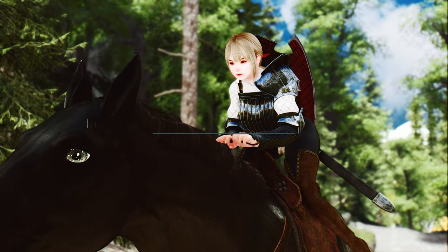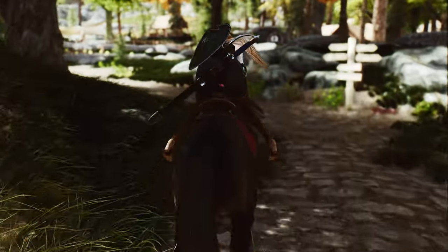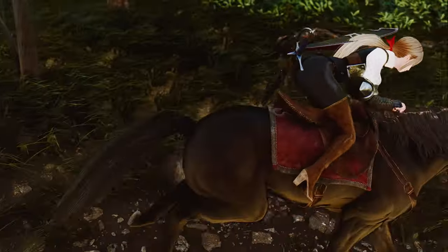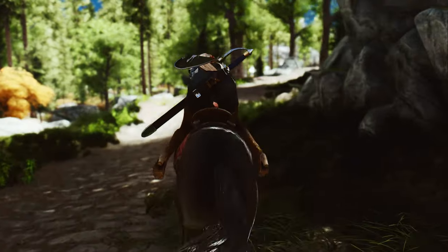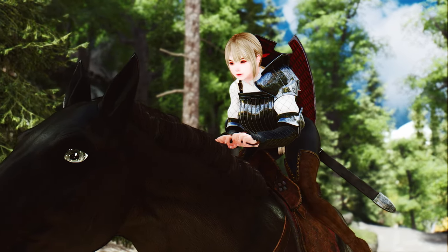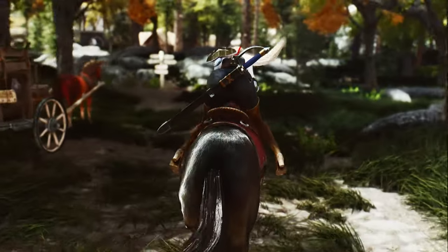The second mod is the Subtle Feminine Mount Sprint Animation. This mod introduces a new sprint animation specifically designed for female characters. It offers a subtle and feminine version, aiming to differentiate the mount sprint animations between male and female characters and bring more variation to the game. The animation is based on real-life mount sprint movement, adding a touch of realism. You can choose between the DAR and OAR versions, so please install only one.